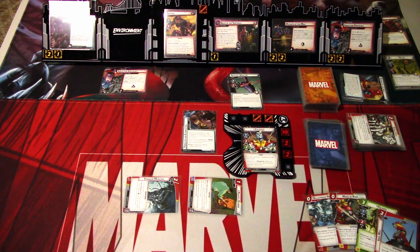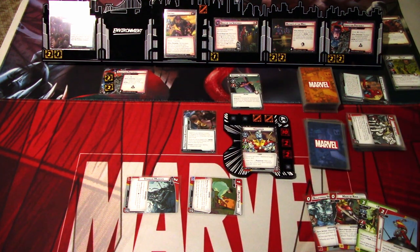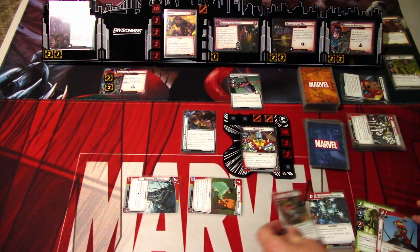The new Abduction Protocols comes into play with 4 threat. It's a shame because I really wanted to see what these captive allies can do, but it looks like we're not going to get any of them into play. We have 18 health on the Sentinel here — that's a lot. We'll save the Maid of Rage for later.